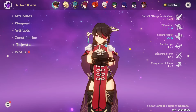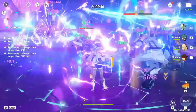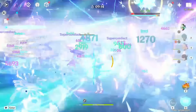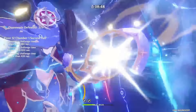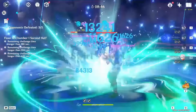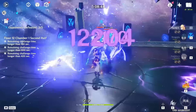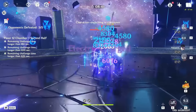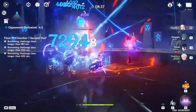Fischl allows other Electro characters to shine by giving them a ton of energy and fulfilling their energy needs, allowing them to spam their burst on cooldown without needing too much Energy Recharge. Oz generates so much energy that it's even just good energy generation in other teams, like a Xiao team, a Geo team, or more importantly Electrocharge team comps. An example is when people talk about Mono Hydro teams — there's no real reason in my mind to run it over having Fischl, because Fischl generates a similar amount of energy while also giving you a ton of damage, access to Electrocharge, and the ability to swirl both Electro and Hydro.